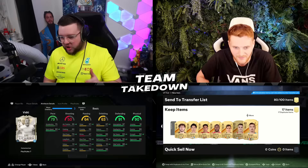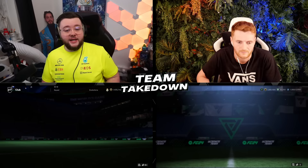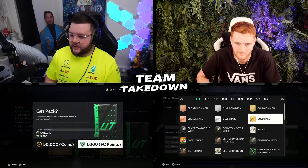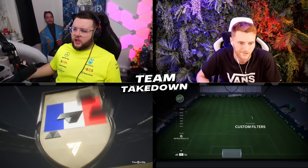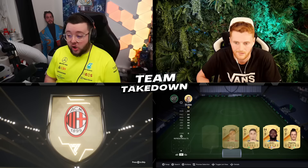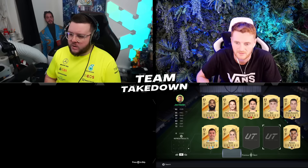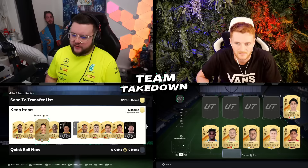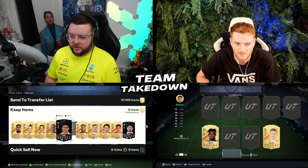In this episode of Team Takedown, since we have an icon we need a second player, so I'm heading over to the store to rip open a 50,000 coin pack. Hopefully we get something good. It doesn't appear to be a special card but it is a French goalkeeper — it's Maignan, a walk-out at the very least which is nice. But we can't really use goalkeepers in Team Takedown. We also have Maignan, Bixby, Werner, and Callum Wilson who has a nice upgrade.